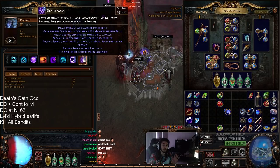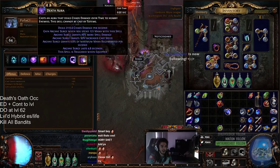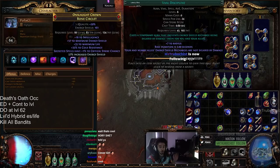That's pretty much it from what I wanted to show you guys. I hope this helped you out a little bit. Remember, if you do want to do the transition to CI early, I would recommend getting some Vaal Discipline going, because Vaal Discipline is extremely powerful.